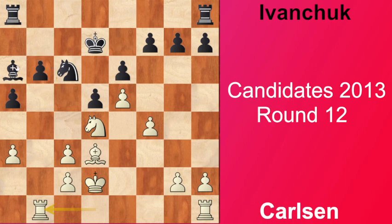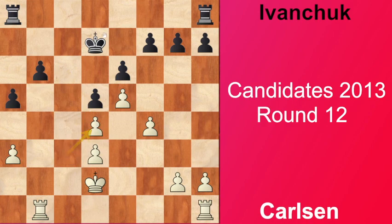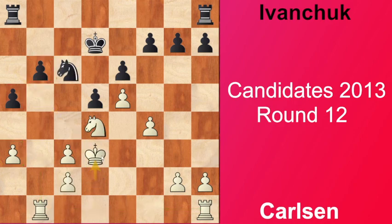Now we have some exchanges - Bxd3 and Kxd3. White of course doesn't want to take with the c-pawn because in that case white would have one against two on the queenside, which is not desirable. Even though white can hold it with Rb5 and Rhb1 and keep some control, that's a bit too passive - defending actively but not giving any chance for a win. So he played Kxd3, keeping his structure and keeping some options for himself.